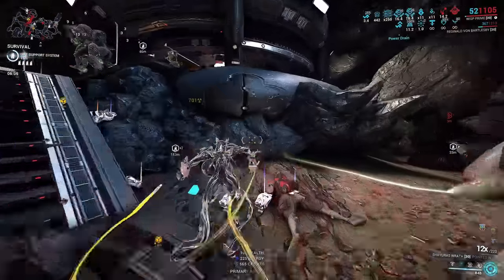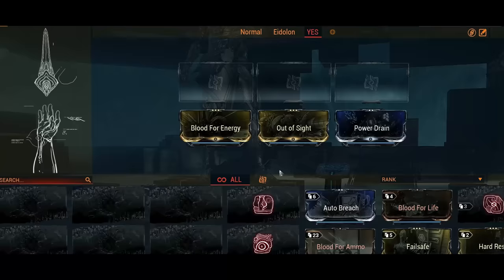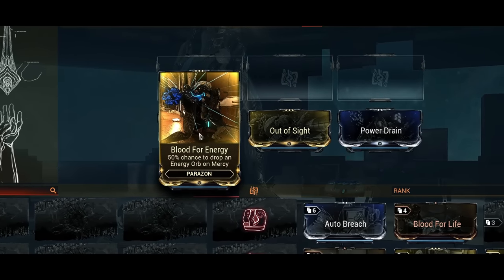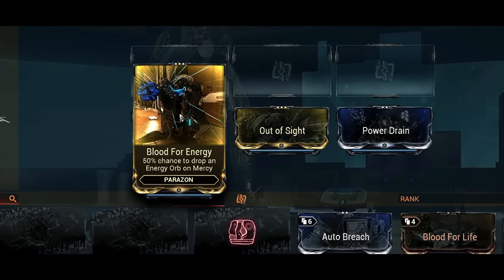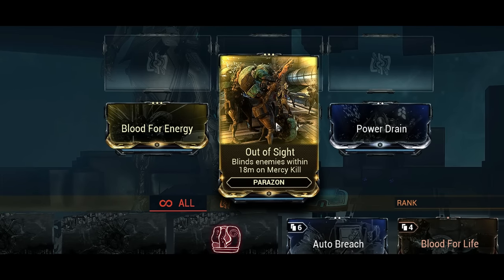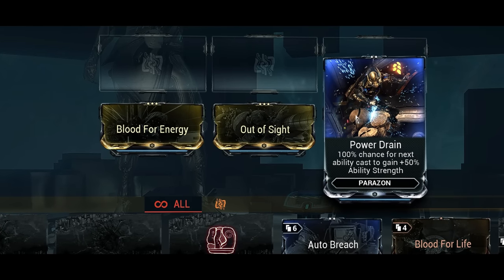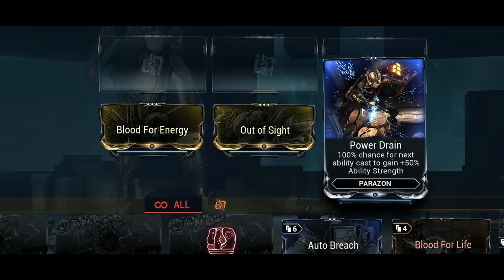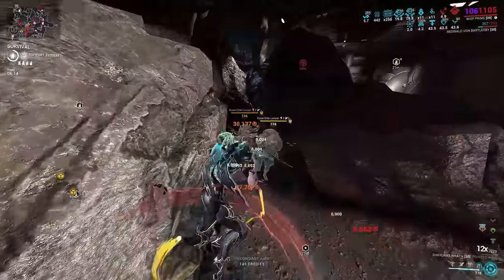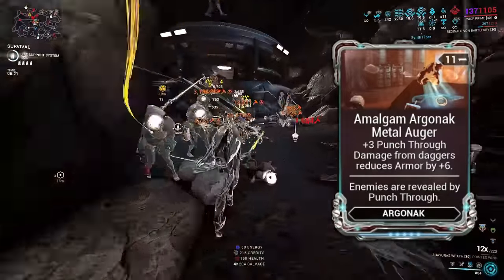This build has a lot of range, bringing my motes to 39 meters of effectiveness, meaning the shock motes have a lot of reach. When you pair that up with her second ability, which can pick up motes, it reaches even further. For additional crowd control, I'm using Parazon mod synergies. Starting off with Blood for Energy, which gives you a 50% chance to drop energy orbs when you Mercy kill enemies — this will be more effective during your engagement on Eximus units. And with the Out of Sight mod, Mercy killing those Eximus units will blind enemies within an 18 meter radius.